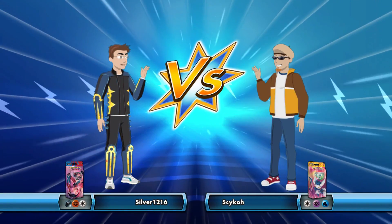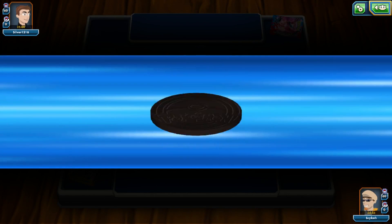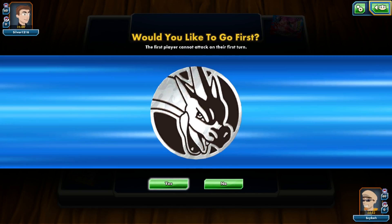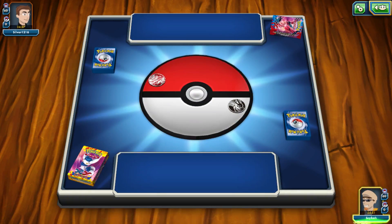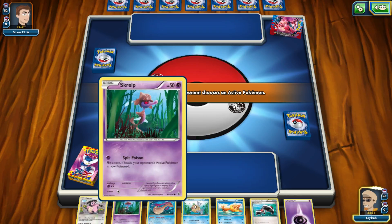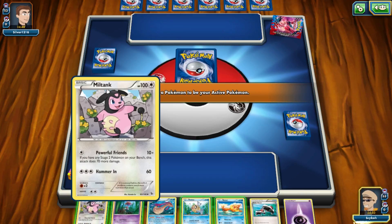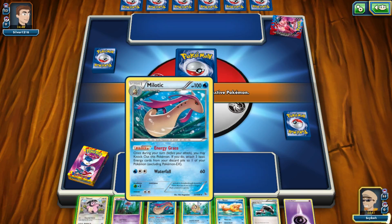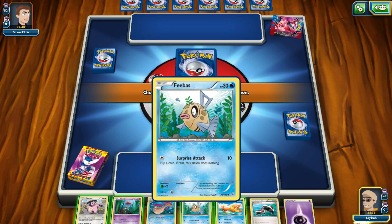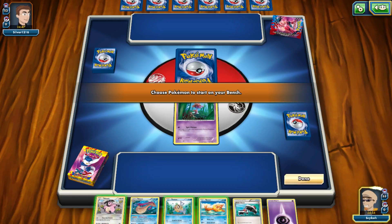I'm going to go ahead and call heads on the coin flip — and I won! I think I'm gonna choose to go first. They've got a Dark and Psychic deck, I only got a short glimpse at it. So we've gotta choose an active Pokemon. I could put out Miltank — actually, the first time I played this deck last week, Miltank destroyed some stuff once I got that Hammerin' powered up. Powerful Friends is great if you can get that far. But to start we've got Miltank, Phoebus is very weak, so I think I'm gonna put Skrelp to start while I power up some other stuff. Let's go ahead and hit done.